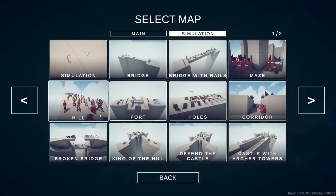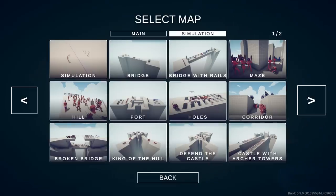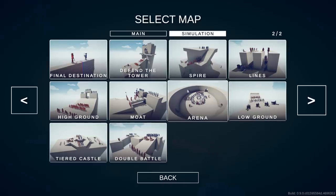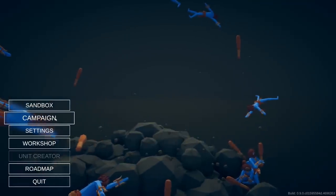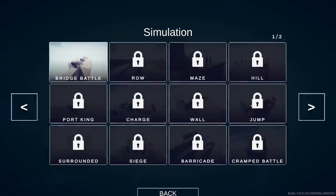We have 21 new simulation maps, including the original one, but now we have all these advanced buildings. Custom battle suggestions from you guys — now you can choose the map, and we have a lot of really cool options like King of the Hill, Defend the Castle, castle with archer towers, a grand arena, and low ground. They're introducing a campaign called Simulation where we get to play through all of them.